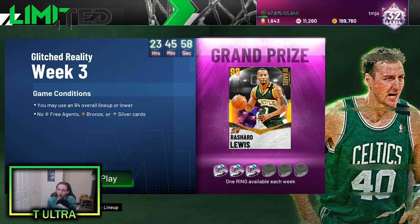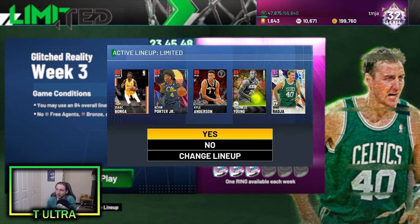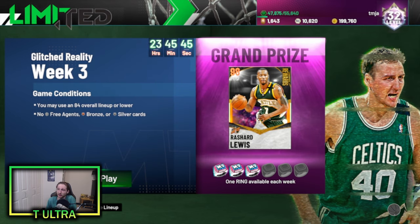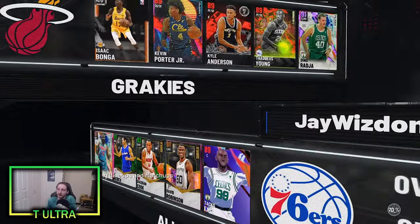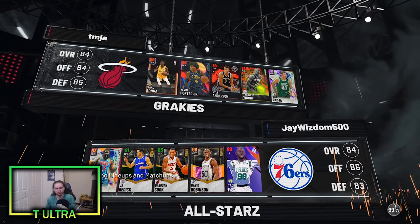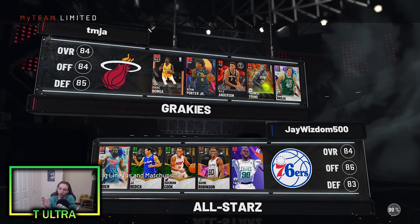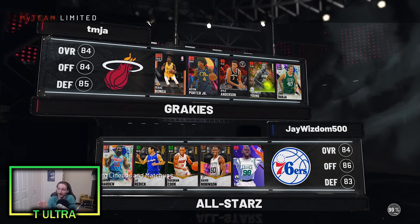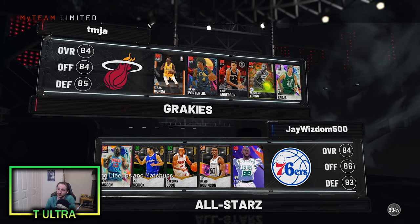Unfortunately we have to play 10 more games to get that Galaxy Opal Bradley Beal. But the good news is I'm liking this lineup a lot so I think we can just fly through this. Hopefully we get some rage quits, but because other people are trying to get this card, most people we run into are probably going to be finishing the entire game, so we're just going to grind it out. Here is our third opponent — this is actually going to be tough because Reddick and Daquan Cook can both shoot. That Daquan Cook is amazing — he's got two amazing opals plus a really glitchy center. This might be one of those games.